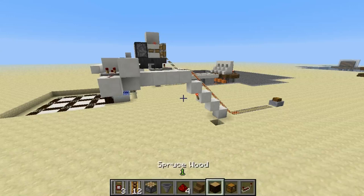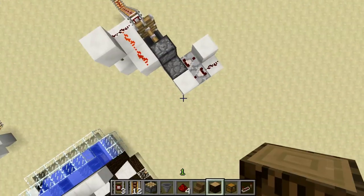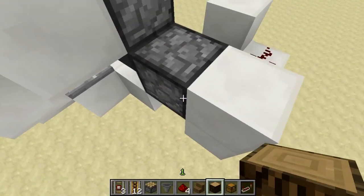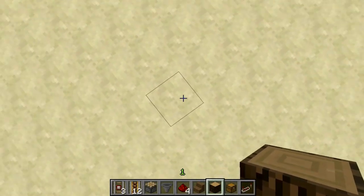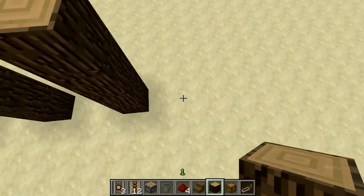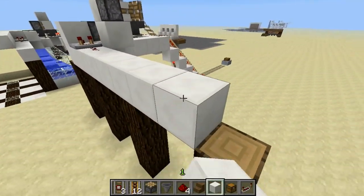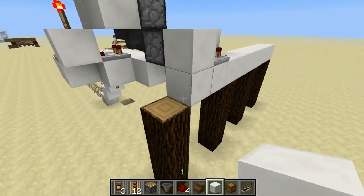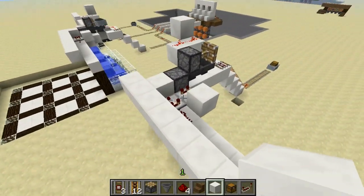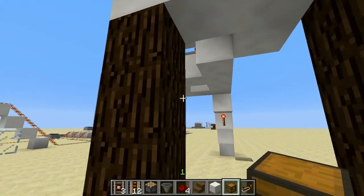Alright, we've finished all of the redstone circuitry and we're ready to build up our structure and start building our water channel — this is the easy part. We're going to build a column four blocks tall, diagonal from your dropper block. Build one, two, three, four, and every two blocks build another column four high. Here's where your roof is going to go, and here would be your ceiling to conceal all the redstone circuitry.